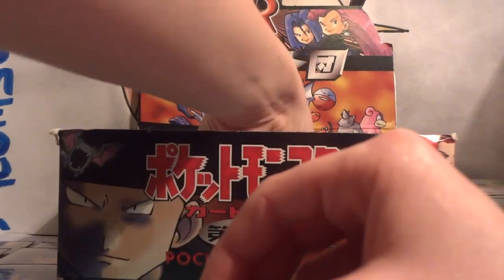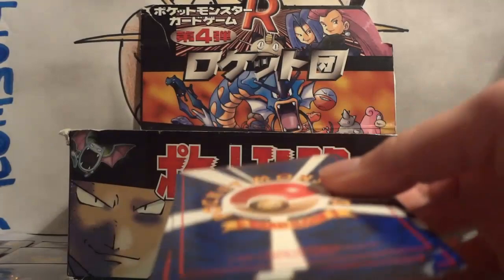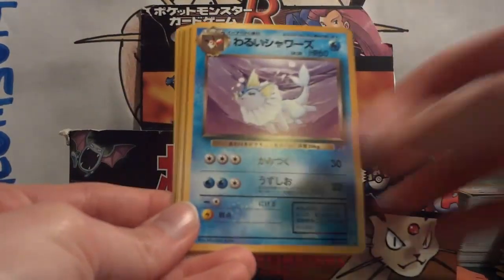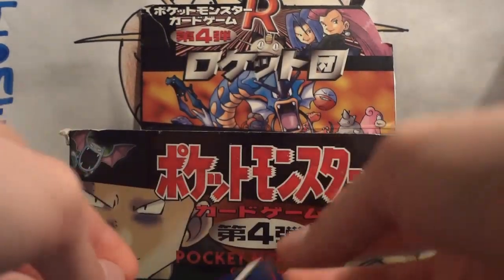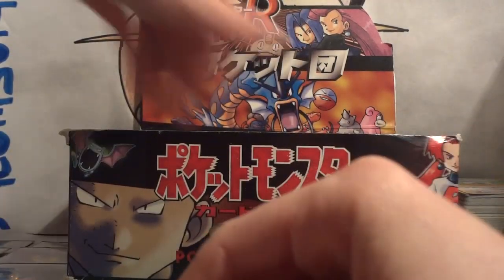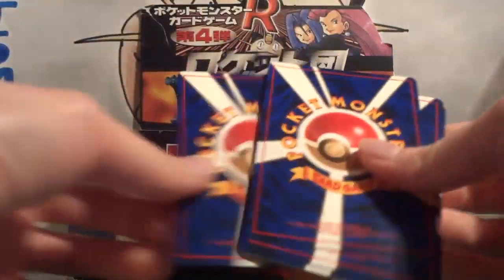We've got four more packs — those are not good odds, having to pull two specific holos I need out of four packs. Pack 17: Eevee, Ponyta, Vaporeon, Porygon, Koffing, Dark Dragonair, Digger, Full Heal Energy, and Dark Charmeleon. And my holo is a Dark Golbat. So now our odds go down even lower — of the three remaining packs, I need two specific holos. I have a feeling I'll be trading or going to eBay for these last two cards.